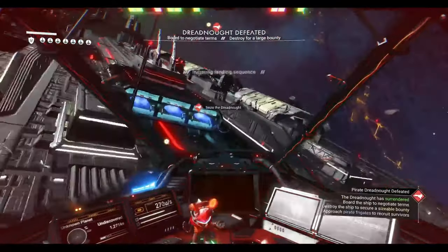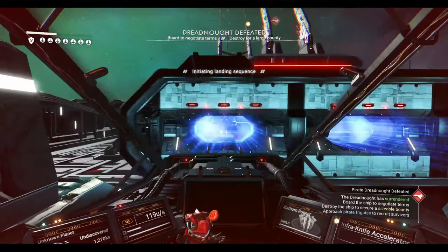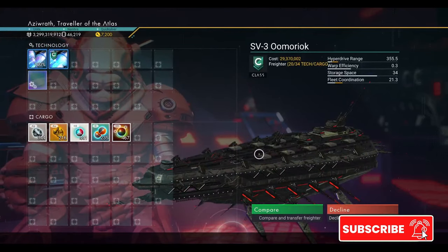The hangar is located in the middle of the ship as you are guided by the ship icon. Land in the hangar.